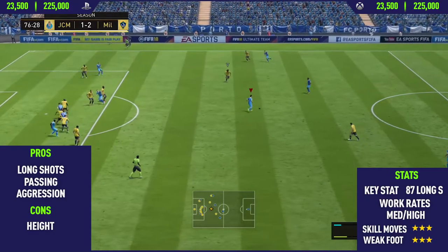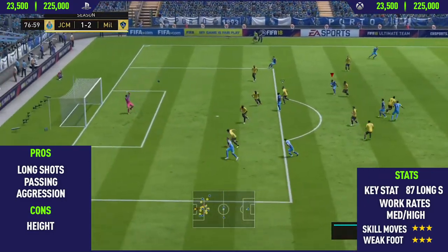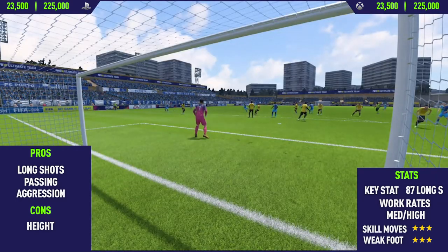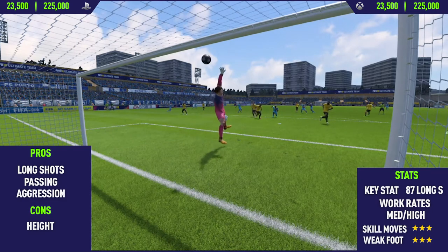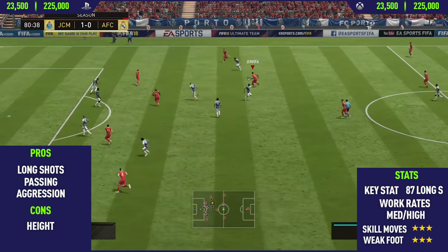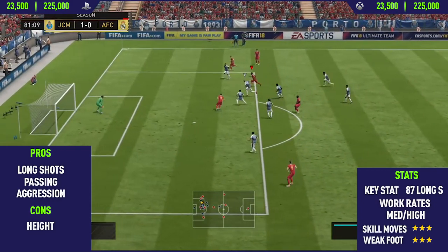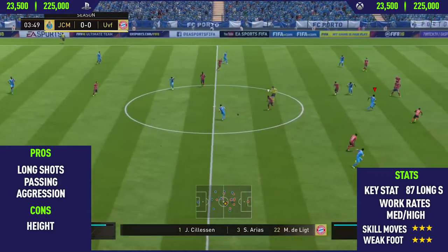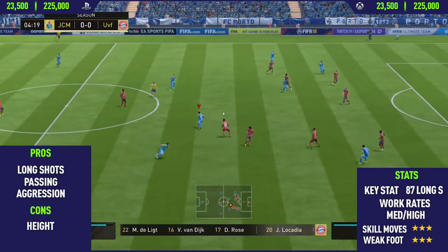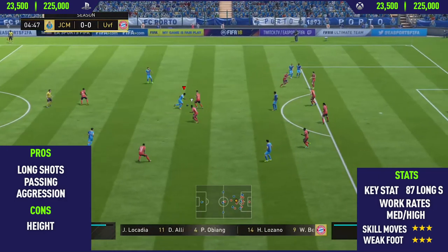Moving into the highlights for Team of the Season Fernando. The first pro I found on this card was his long shots — this guy has absolutely insane long shots as you'll see from this video. I scored multiple long shots. The first long shot there is a really nice one. The goalie gets a touch on it but tips it onto the crossbar because the power was just too much from Fernando. After that, the next pro I found on this card was his passing. This guy has very good passing, short range and long range — he's really good at just distributing the ball around and dictating the play of the game from the centre mid or CDM position.